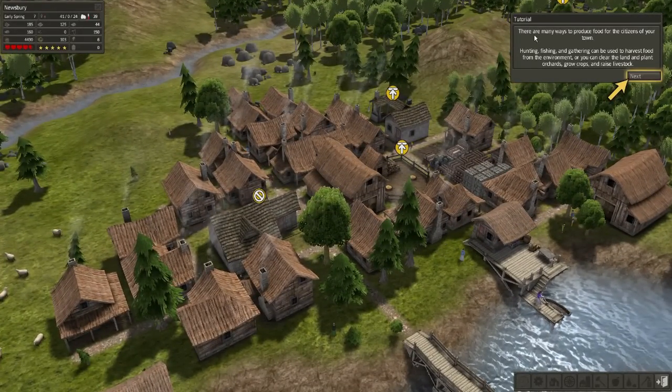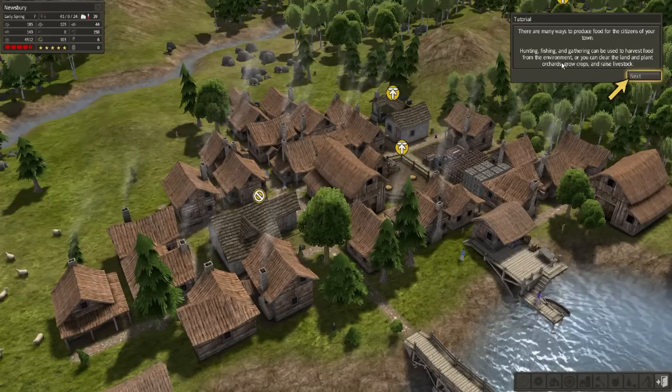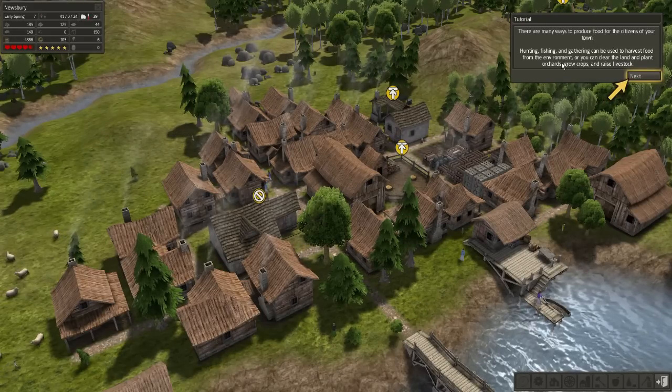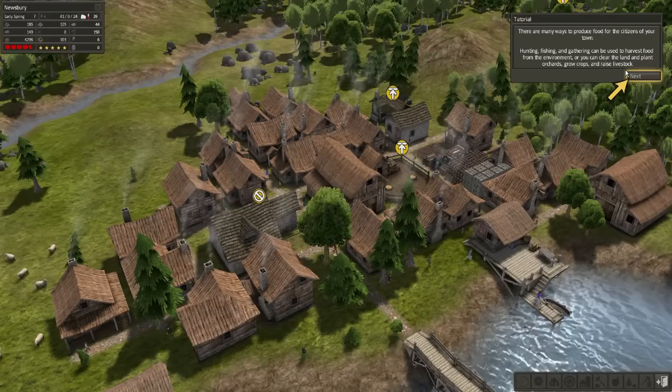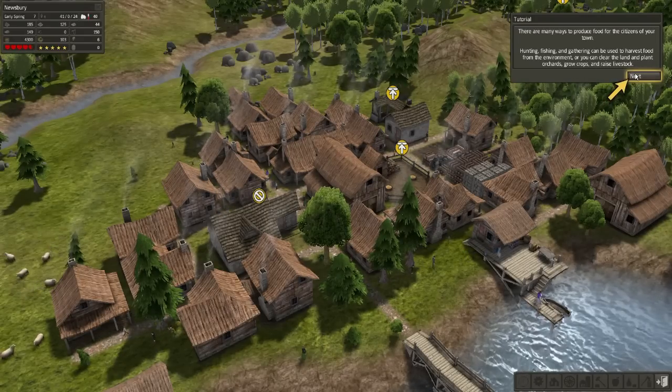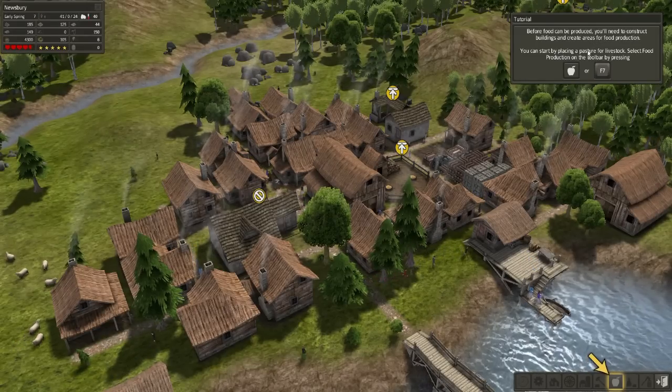There are many ways to produce food for the citizens of your town. Hunting, fishing, and gathering can be used to harvest food from the environment, or you can clear the land and plant orchards, grow crops, and raise livestock. Before food can be produced you'll need to construct buildings and create areas for food production.